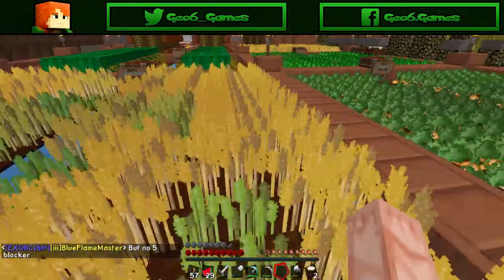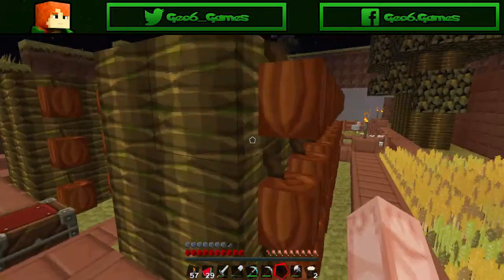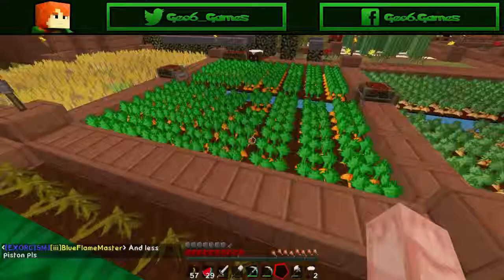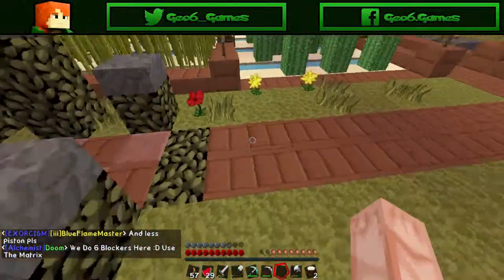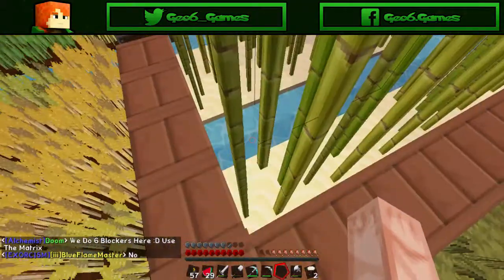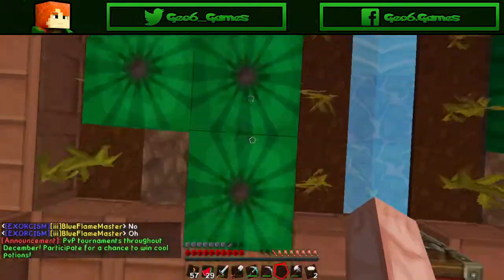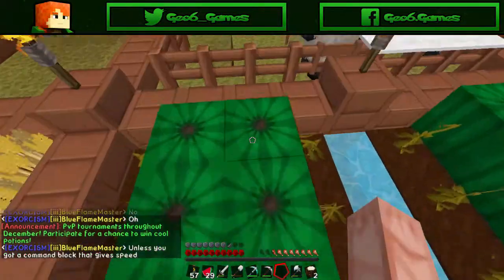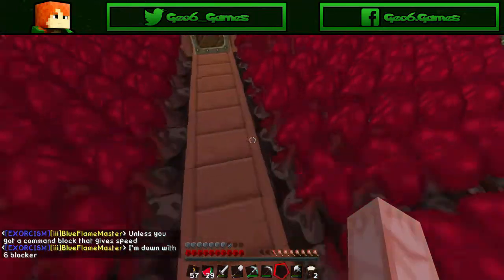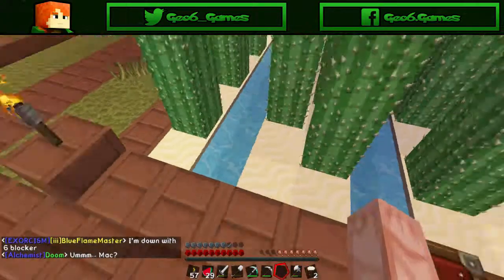I have a bunch of stuff: wheat, carrots, potatoes, melons, cocoa beans growing on the jungle trees, more wheat, melons growing in between here. We have sugar cane, and another cane next to the water here, more wheat, more melons growing in between the stalks, pumpkins going in between the stalks, another nether wart going on — still stands over here with no water, it doesn't need water. And there's cacti right next to water on sand.